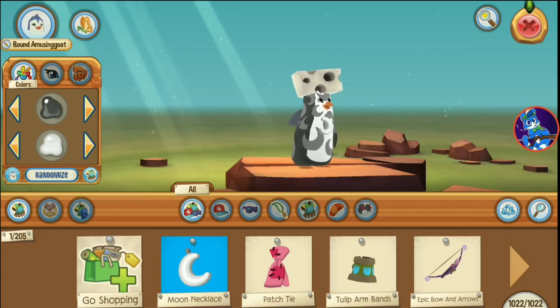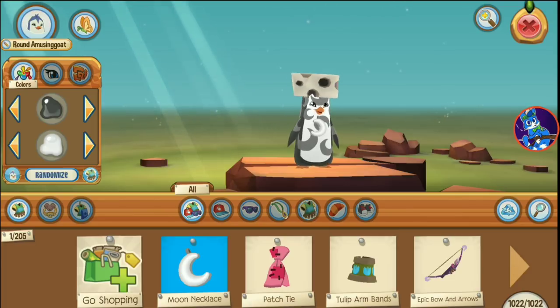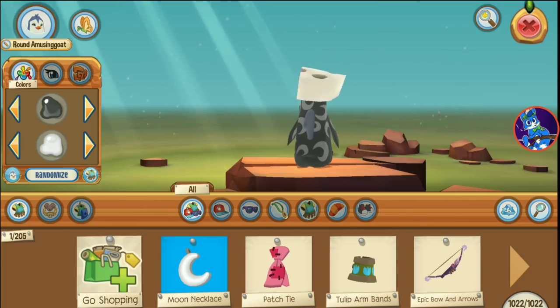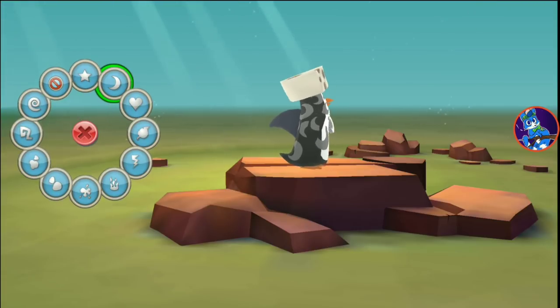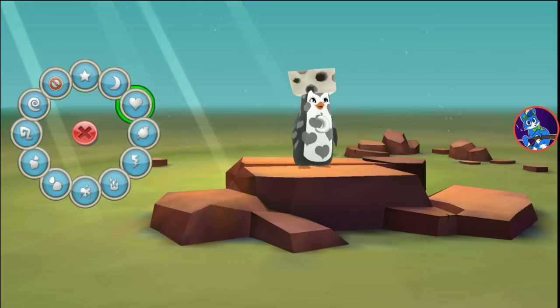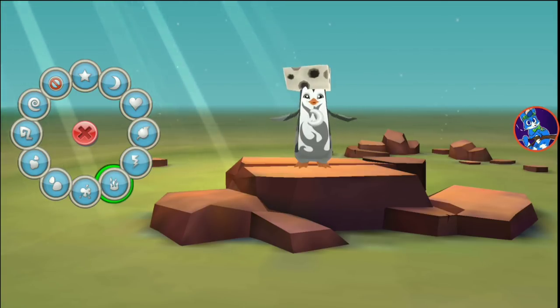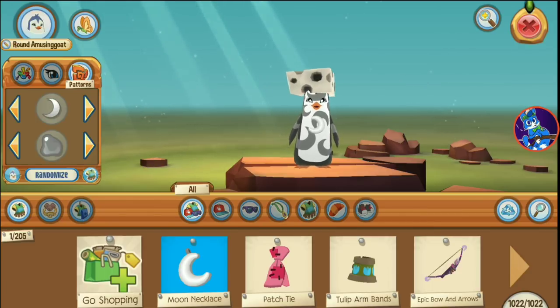Now this is Sethi — this is what Sethi's main look looks like in Play Wild. He's wearing a cheese hat, a moon necklace, and of course the shark fin, with these colors and a moon pattern. Trying different patterns here — they look like fire, looks alright I guess. But yeah, that one's the one.